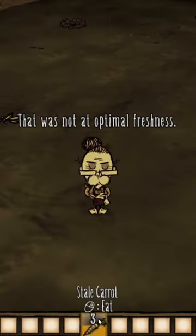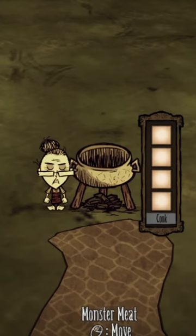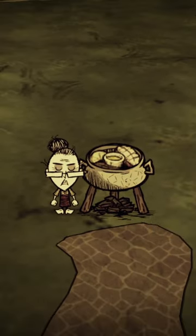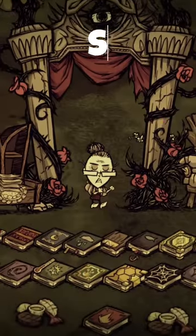However, Wickerbottom is unable to sleep, and eating stale or spoiling foods will provide less stats than for other players. Still, her favorite food, surf and turf, will provide 60 health, 52.5 hunger, and 33 sanity. Subscribe for more tips.